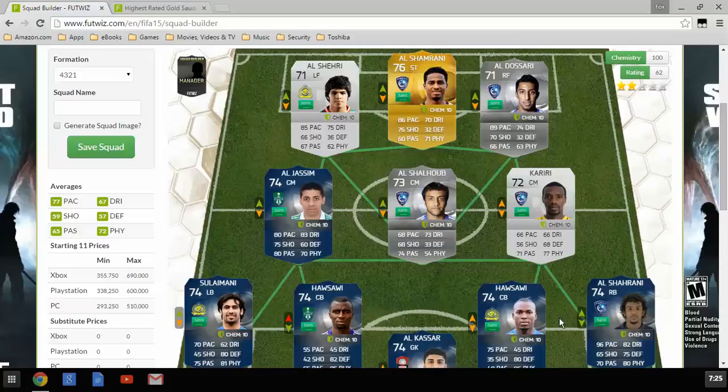Al Shalhoub would get some headers if he's tall — I actually don't know. The only gold in the team is Al Shalhoub, 76 rated, 86 pace, 76 shooting, and 71 physical. He looks like a pretty good card. I don't see him in many squads, but there are probably some other nations in the ALJ league you could mix in to put him up top.